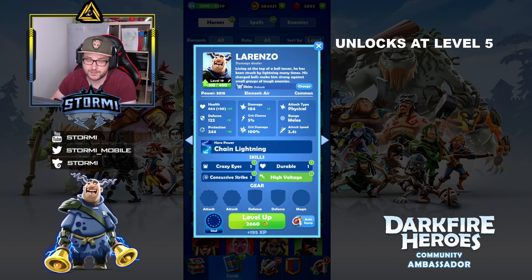From level 5 onward you have the chance to get him out of every hero card chest. Right now he has a power of 3000 with no item equipped. Coming to his base stats: he has 664 health points, a defense of 122, and a protection of 244.